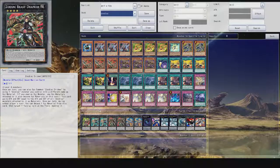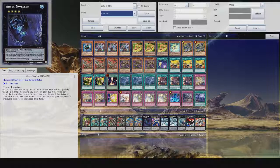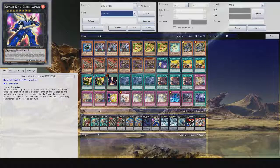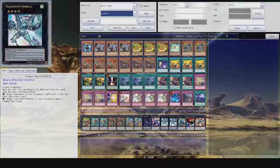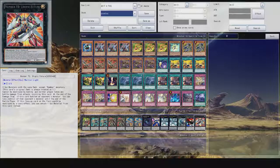Zodiac Drident — similar to the last one, except you can detach a material to target one face-up card and destroy it. Zodiac Tiger Mortar — you can detach a material to target an XYZ material you control and attach one Zodiac monster to that XYZ monster as material. We also have some other standard monsters: Abyss Dweller, Coach King Giantrainer used with Captain Bear, Daigusto Emeral for resetting the deck a bit, Diamond Direwolf, MX-Saber Invoker, and Number F0 Utopic Future.